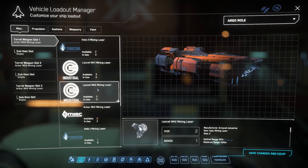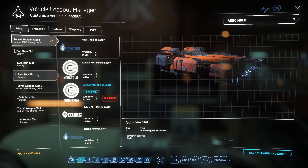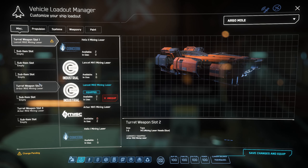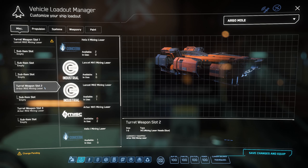Lancet MH2. The reason I like Lancet, regardless of what I'm mining, is because it has a fine laser power distribution. It's not so strong that it will risk destabilizing a rock, but it's also not weak. It's actually the weakest mining head, but it's very good.